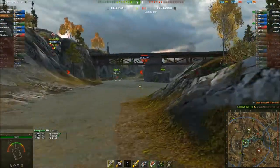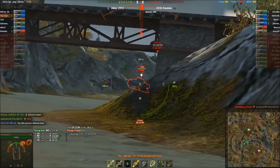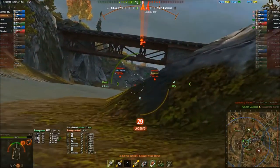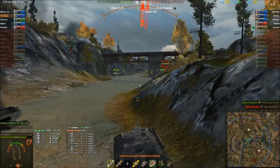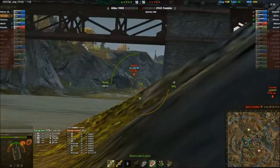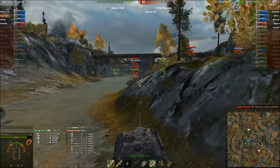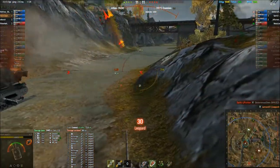There's an SU-122-44. The other is a tier 7. The ARL is pulling in an ATG — they killed her driver. We're covering his position, but not very well. Some shots at the SU — missed that there. I'm not willing to take a hit. There's one left — we'll just get a shot on there. There's our third kill.